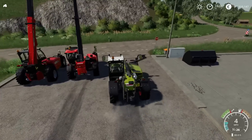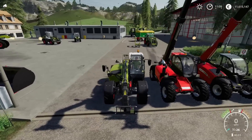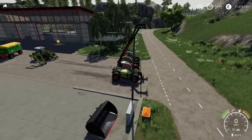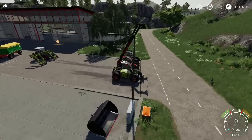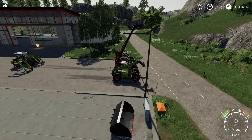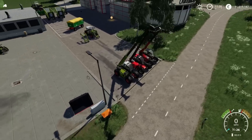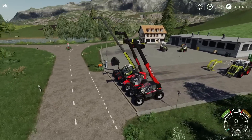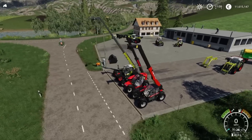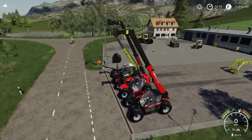Now this is the trick up its sleeve. I've got a couple of telehandlers lined up — on the end we've got the Massey Ferguson, in the middle the Manitou. The Manitou just out-edges the Massey Ferguson by a little bit. But look at the reach on the Scorpion — that is incredible. It is vastly, vastly taller than the other two. That's not a little bit — that's a big difference in reach.